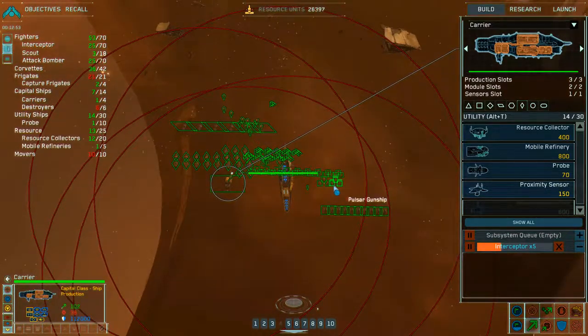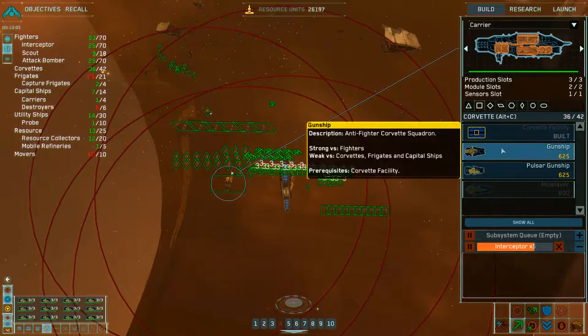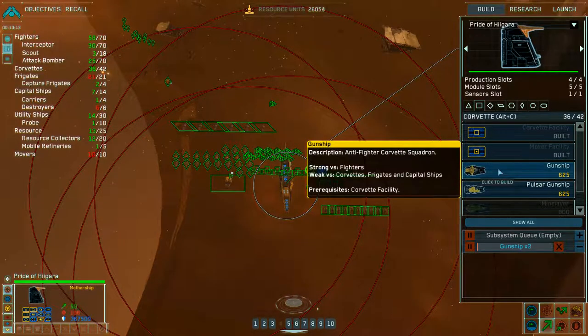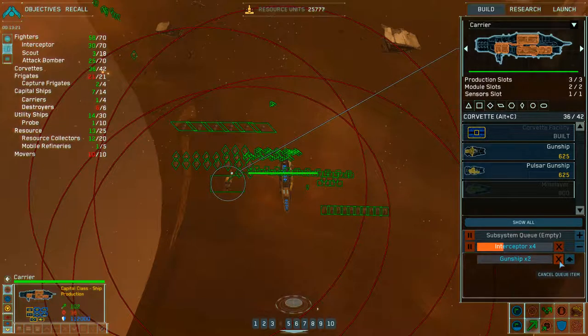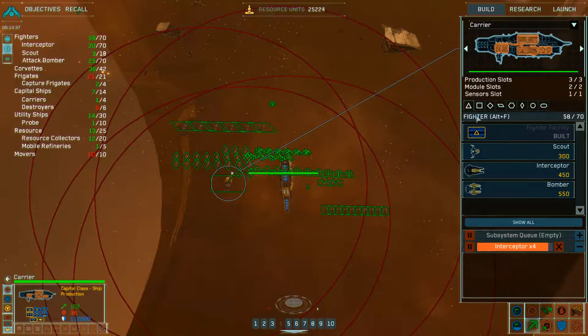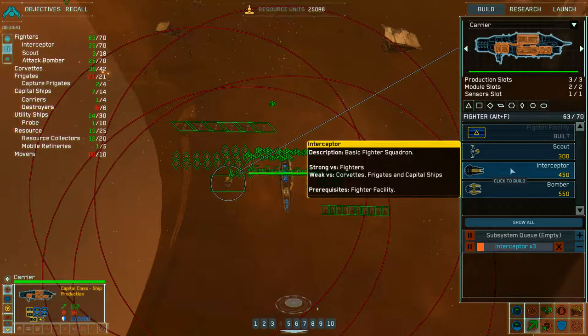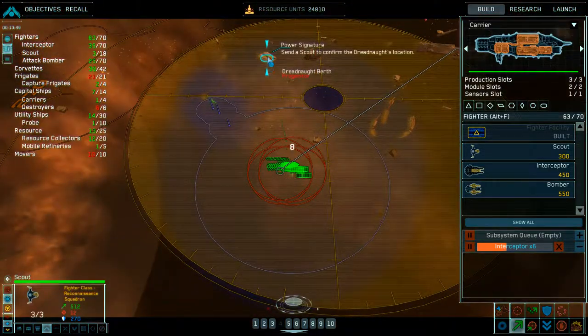Build more interceptors. Group three reinforced. Build more interceptors. Interceptor squadron complete. Production underway. Mothership. I can build another six more. Should be okay. Yeah, more fighters, more fighters. Okay my resources actually ran down a lot. I think it should be more than done for me. Let's go into the investigation.